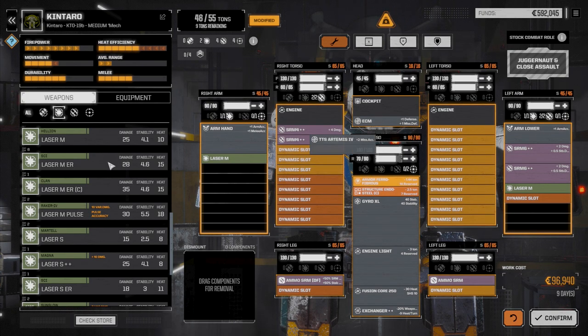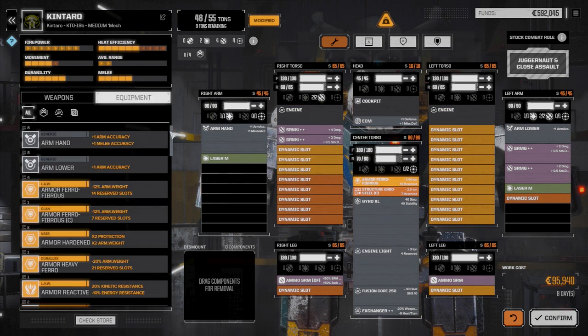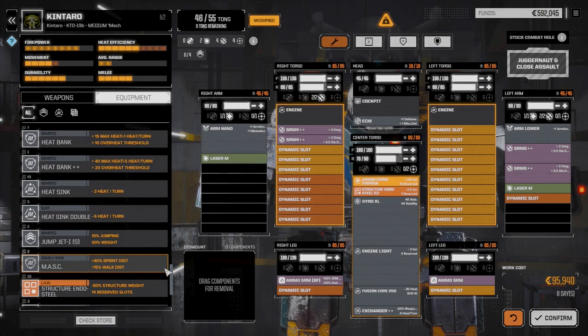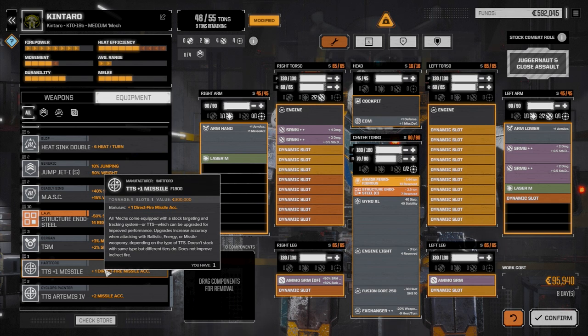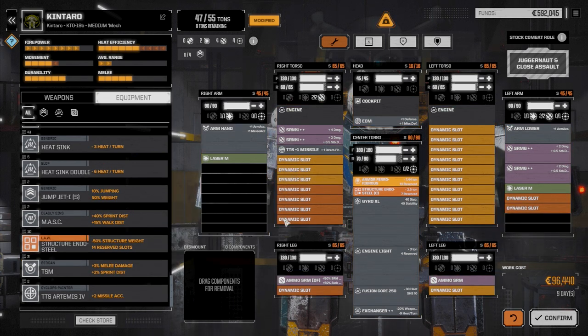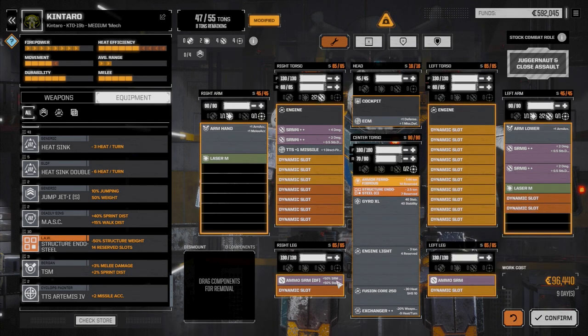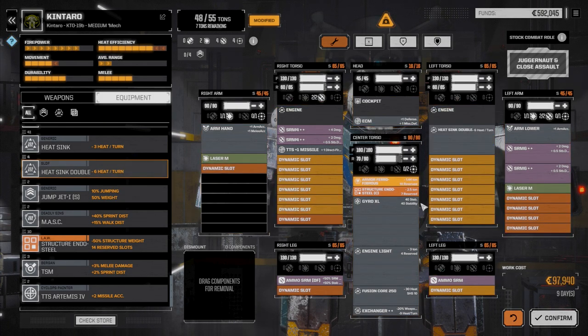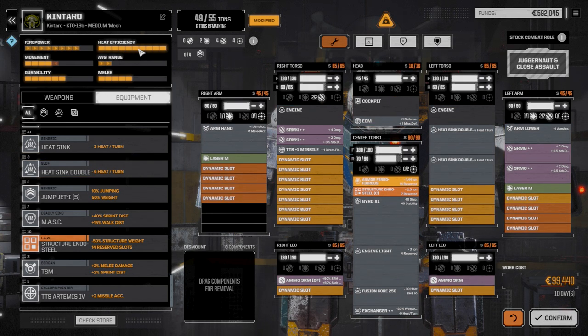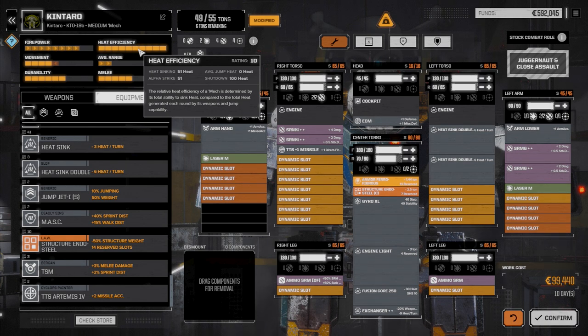Right, we have the Artemis system — let's pull that out. We could go with Artemis for better chances to hit, but since we're going to be really close to targets and using dead fire ammo, we're going to be doing a ton of damage when we hit. I just want to go with a regular plus one missile system, and when we get more money we'll add more missile systems. Let's grab some double heat sinks — we're heat neutral right now.